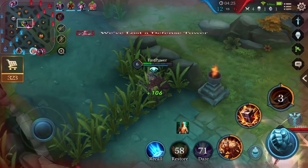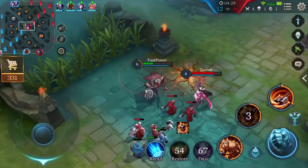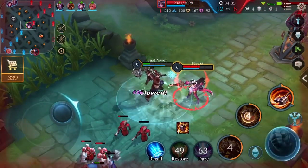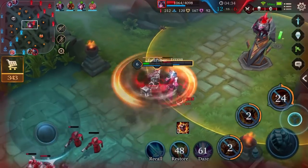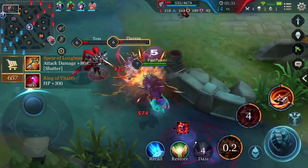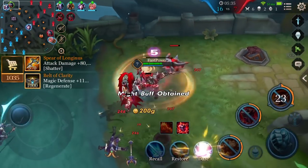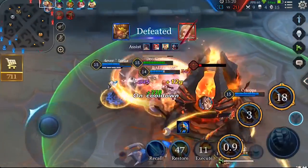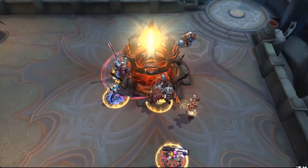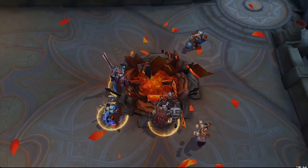One of his greatest strengths is his ability to control the battlefield. Three of his abilities, including his passive, all have stun effects, with three also having interrupt effects. Ormar is relatively strong mid-game and can help his team win small skirmishes and one-on-one kills, keeping his team higher on experience and gold for an eventual full victory. Let them feel your relentless control.